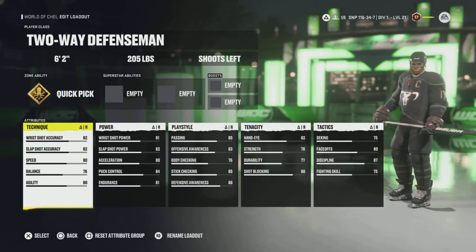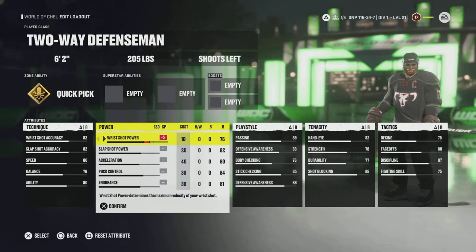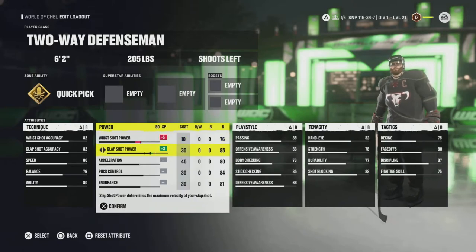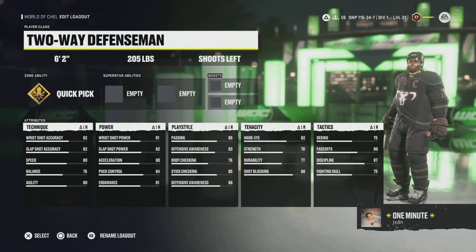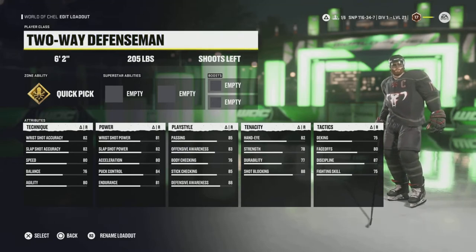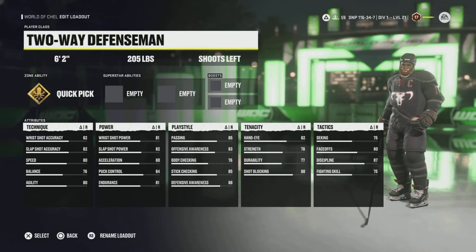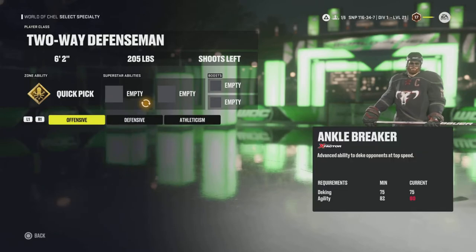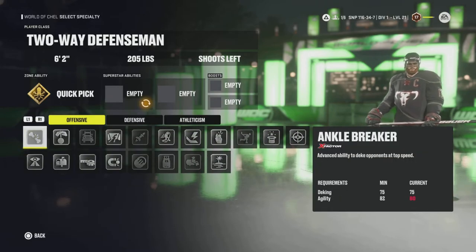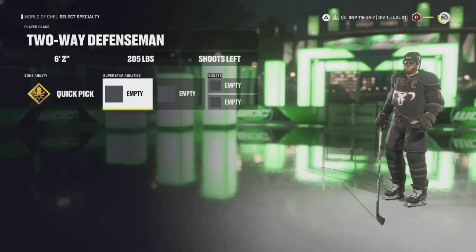The Two-Way Defenseman is solid all around — most of its stats are in the 80s, with a few that drop below. What you can do with the subtract five, add five system is tweak things, as long as you meet the total stat weight. The Two-Way Defenseman is pretty strong overall, very balanced. I do think there are better classes out there, but this meets a lot of requirements. Having most stats in the 80s lets you easily adjust a few points to meet the requirements for the Superstar abilities you want. Want a Two-Way Defenseman with Ankle Breaker? Take two points off the right stat and now you're able to use it.